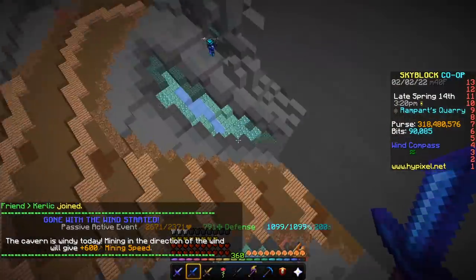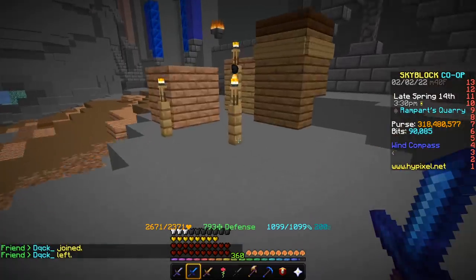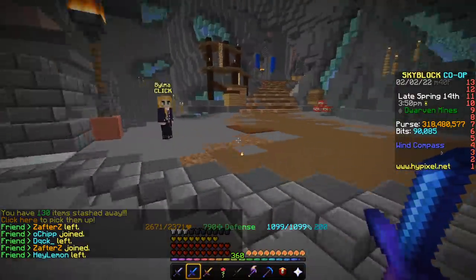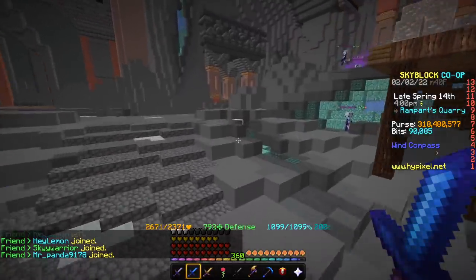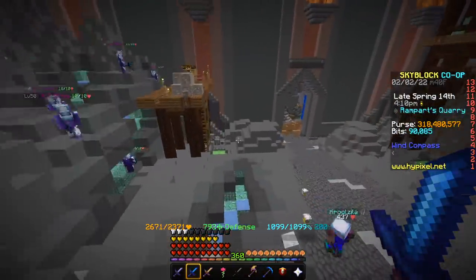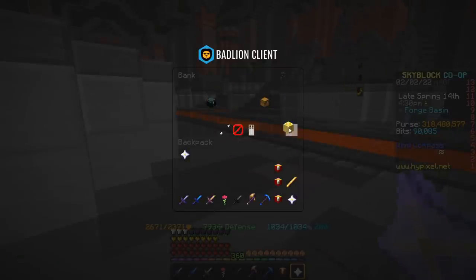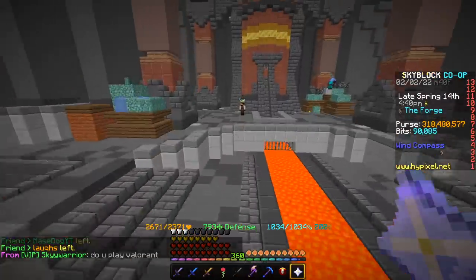To review everything: the AFK slime farm makes around 800 million coins per week (~115 million per day). Blood God talismans add around 100 million coins with 20 of them at 5 million profit each. Divan armor forging adds 20 million coins per day — 140 million per week. A Kat pet upgrade adds around 10 million coins. With bank interest optionally adding about 9 million coins, you can make around 1.1 billion coins per week total.